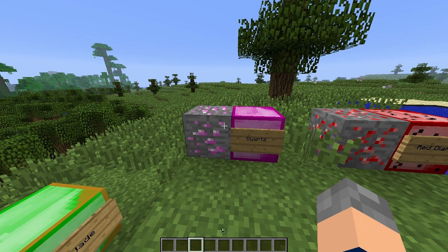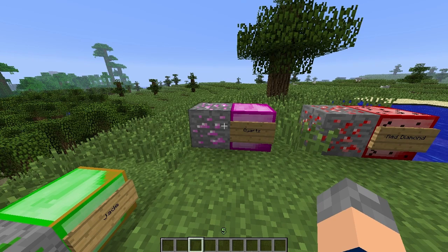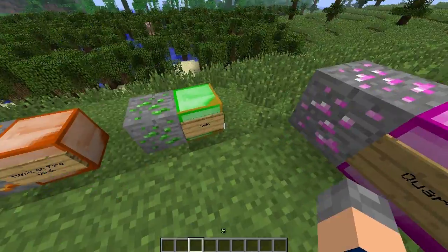Quartz is common, so it's just like finding coal about the place. It has 200 uses — not very good durability for its tools. Gold has around 30 uses and iron is 250, so quartz at 200 is just a bit worse than iron.